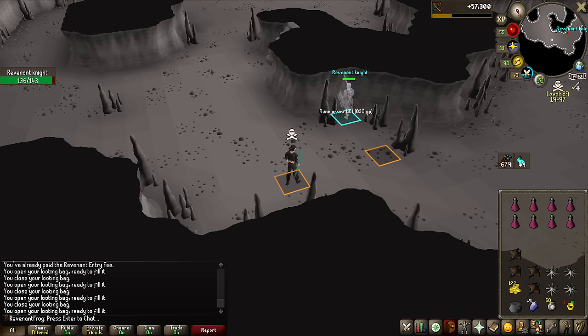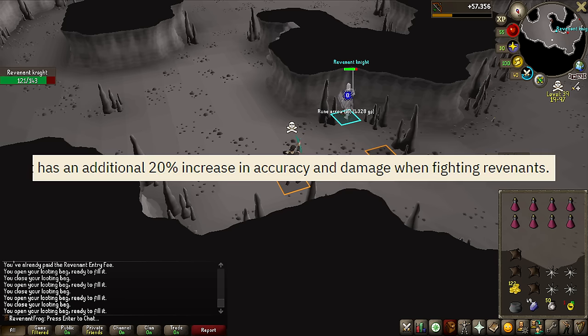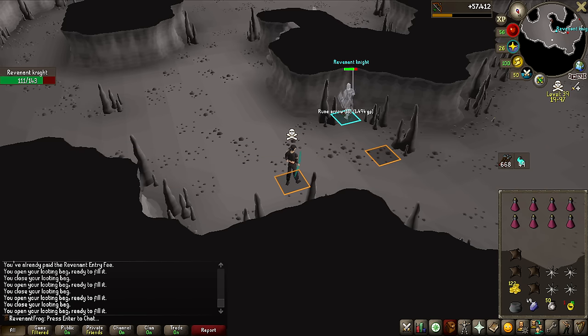If there was actually one item I could choose to get first out of all the rare items from Revenants, it would actually be the Amulet of Avarice — one of the more common rare items. This actually buffs your damage against Revenants by a large margin, notes all your items when you get them, and also keeps you skulled at all times. So this is actually such an insanely good quality of life item when killing Revenants that it would ease up the entire grind for me — if I could get that, that would be incredible.